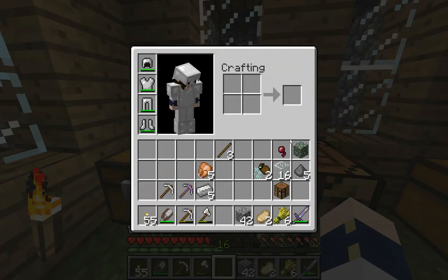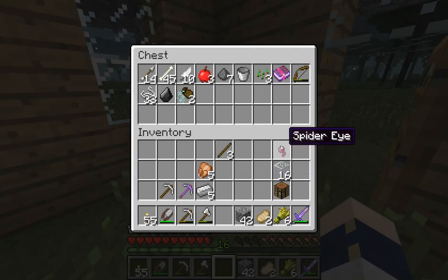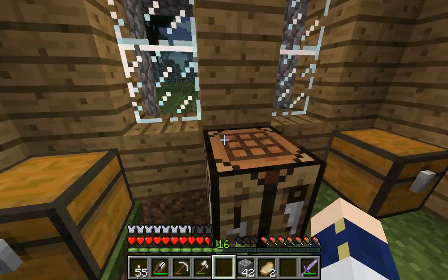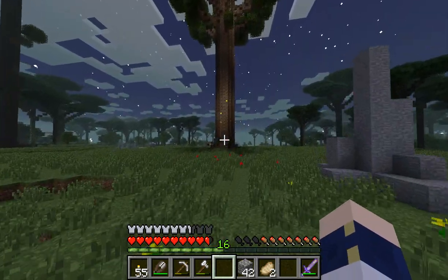Spider eye and stuff like that will go in there. I don't know why I have this glass in my inventory, but let's put it away. Wheat — I don't know how to farm in this game, so let's throw it away. I hate farming in most games. I cut trees and mine — those are my favorites.